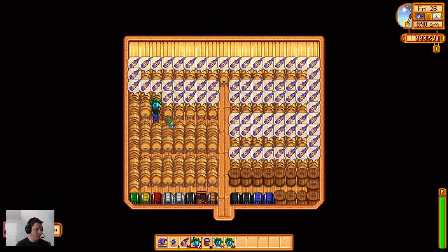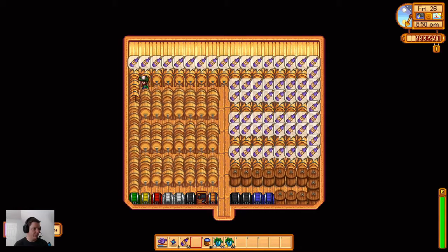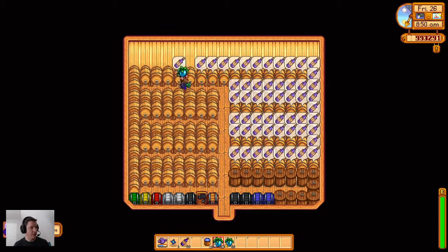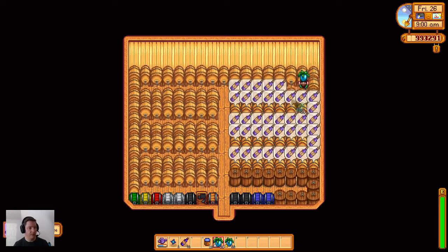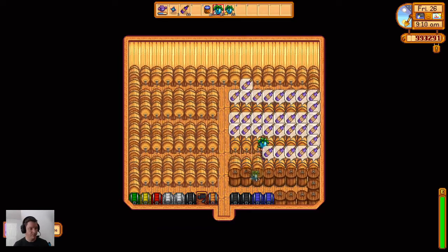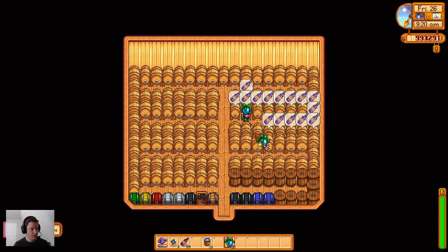If I was really smart I would just take a bunch of stuff to Pierre's and sell it to make sure I get plenty of cash for fall crops, and then I could buy the Statue of Endless Fortune today. But it's not a big deal - it's just something else to have, it's not critical. Just one of those big dollar items late in the game that's kind of fun to have but by no means necessary.